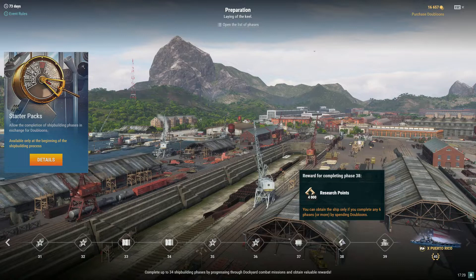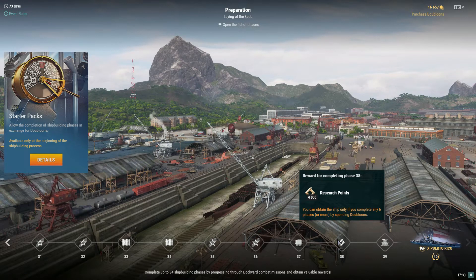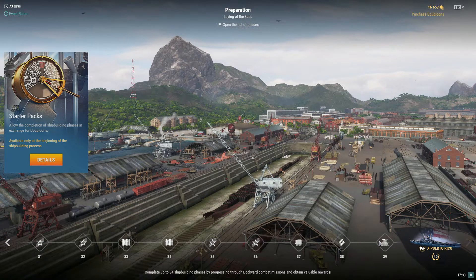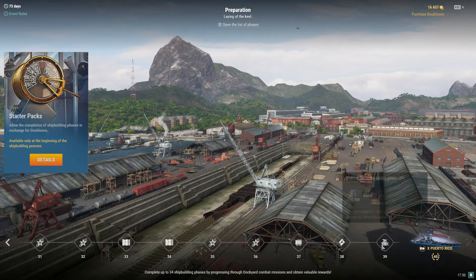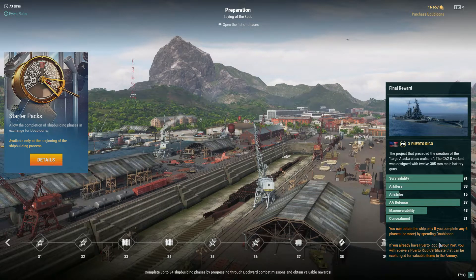10,000 coal, research points — so if you don't have access to the research bureau yet, you can get research points from an event like this. Normally to unlock the research bureau you need at least five tier 10 ships, but gaining research points from an event lets you access it a bit earlier. Then 2,000 steel. So anyone who whales and buys all phases with doubloons — on top of 250 steel per extra shipbuilding phase — also gets 2,000 steel. Finally you unlock Puerto Rico, a large Alaska-class cruiser.